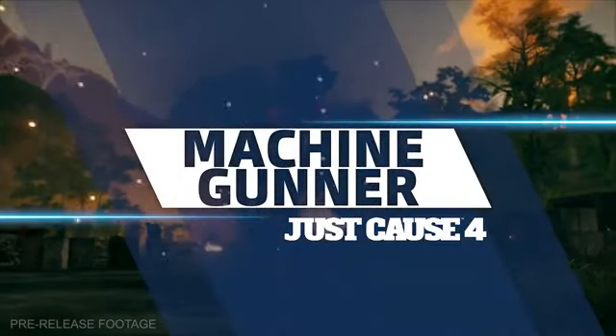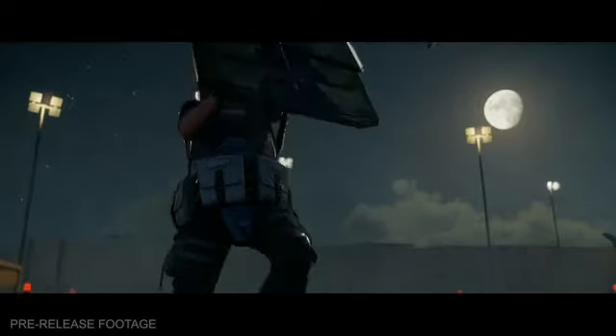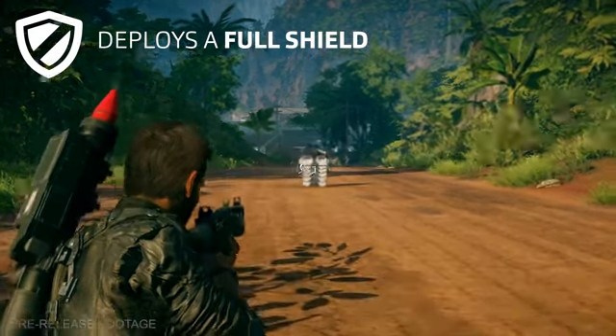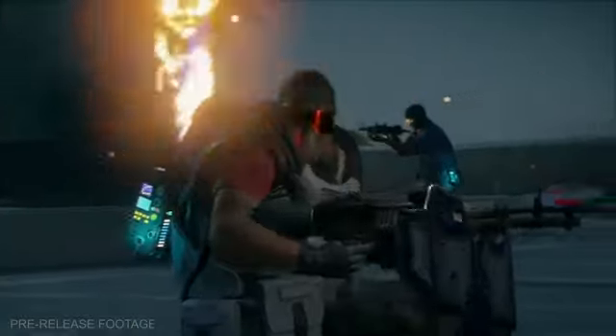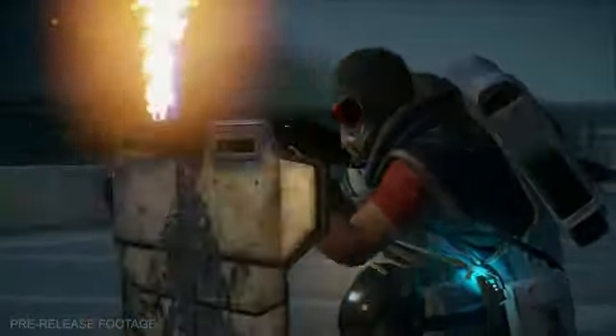Machine Gunner — As we've seen in previous trailers, the secondary fire on this weapon allows him to deploy a stationary shield, crouching to cover behind it. This transforms him into a small target with high damage output. And even if you manage to get up close, he'll reposition himself so that it's difficult for you to gain an opening.